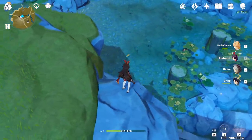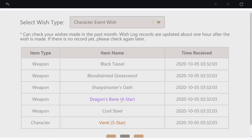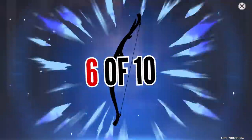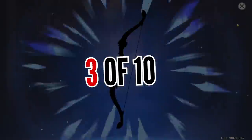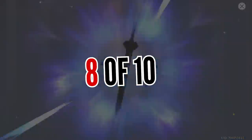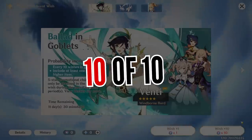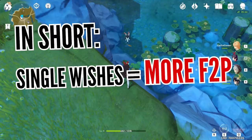Anytime you get a 4-star character or weapon, the counter resets. If you go to the details of the current wishing menu and look at when you last got a 4-star, you can count down how many wishes away you are from your next 4-star. In this example, 3 weapons have been summoned, so within the next 7 summons we will get a 4-star. We then get Fischl and the counter resets. Testing single summons, at exactly 10 summons we get another 4-star — though it could happen sooner. In short, if you want to optimize your primogem spending, use your wishes one at a time.